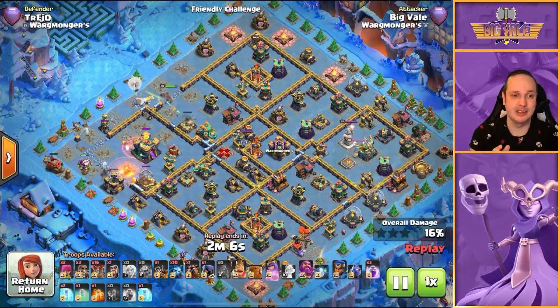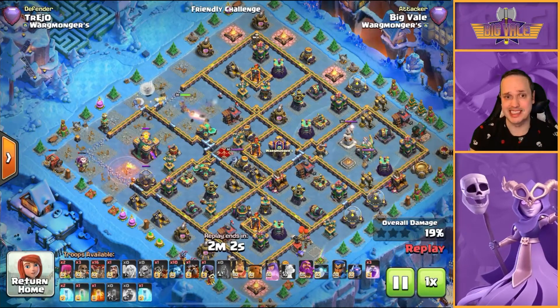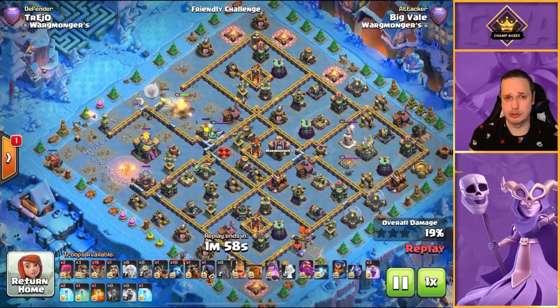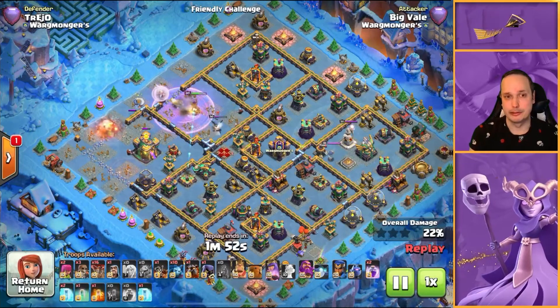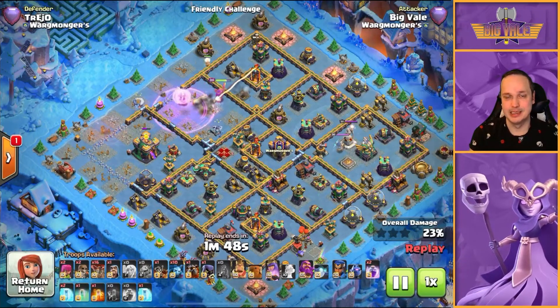It's something that if you've been using the Flame Flinger you'll be used to - little things crop up, maybe your Flame Flinger will target the wrong building. It's not perfect. The AI on it kind of makes up for its OP-ness by balancing it out and making it a little bit less effective.